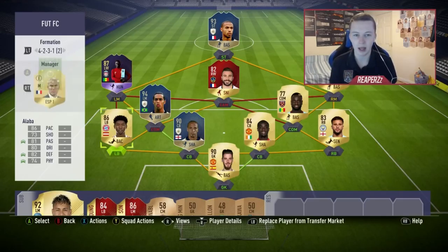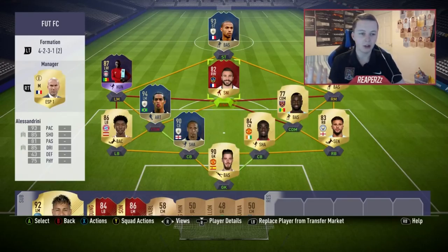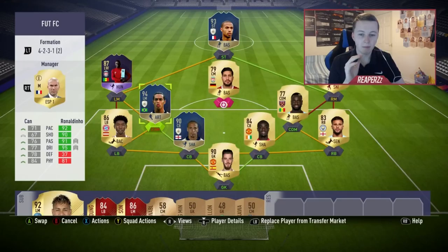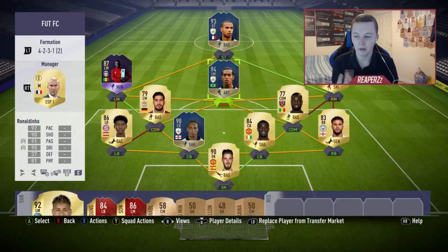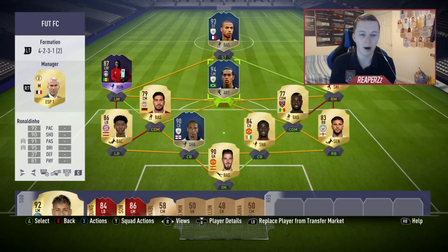You're probably not going to be able to see my right mid because of the camera, but this is the formation I use. I'll put Alessandrini at right mid and Ronaldinho at CAM. I find that Mane is so good playing left mid or left wing — I don't like him as a left forward. If you're going to play him, play him as a striker or left mid. Alessandrini is ridiculously good as well, and Ronaldinho's stats just show how good he is.